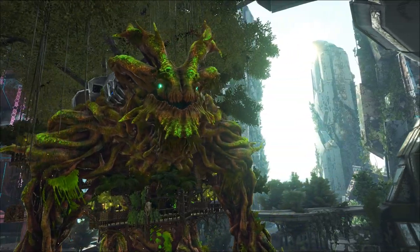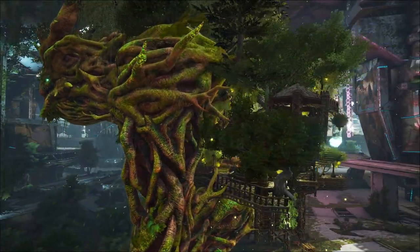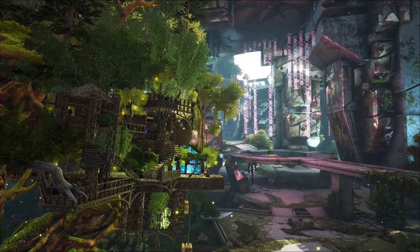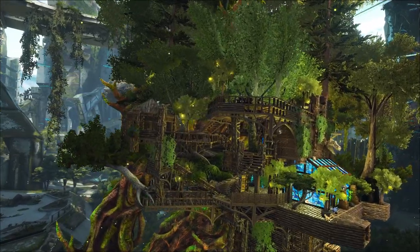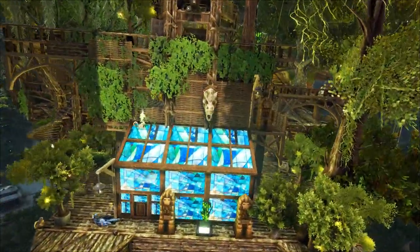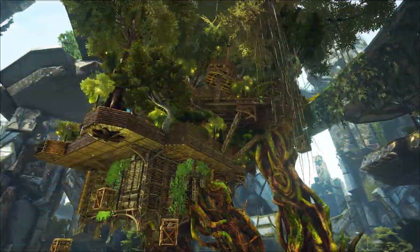I built walkways right the way around his body and going between all the different layers, and there are some smaller rooms between the floors as well where I've put barracks and stuff. I wanted to keep fire down to a minimum, so I didn't put any torches in there. I used a lot of lantern trees and also feather lights and bulb dogs just to brighten the place up a bit. I also used some artifacts.